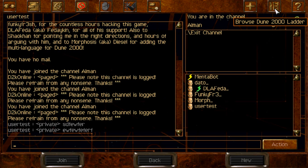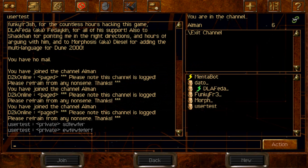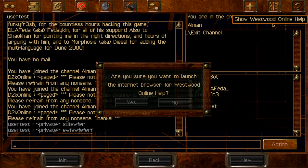We have the Ladder button here — it is not redirecting you to a website so far but we are working on it so it's going to be working sometime soon. Same for the Help button here — it's not going to redirect you to anything because the Westwood links are dead. But we are working on that so it's going to redirect to something we are going to set up.